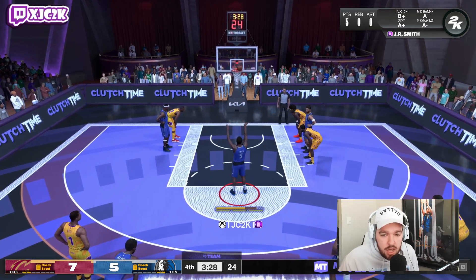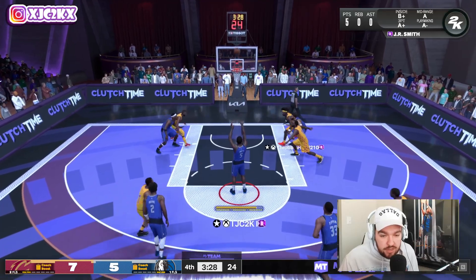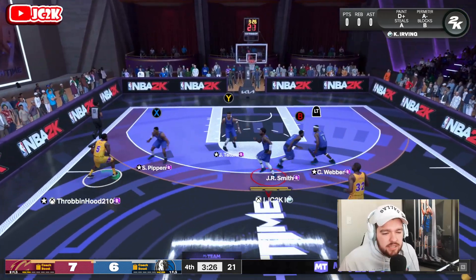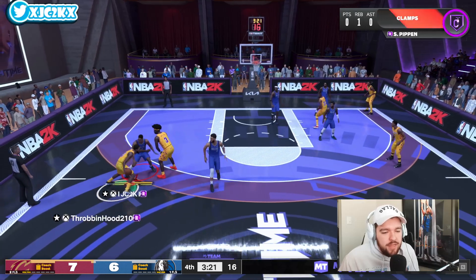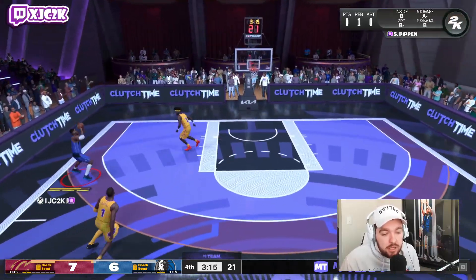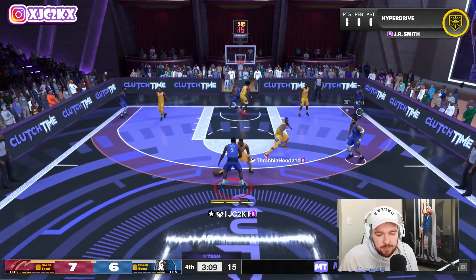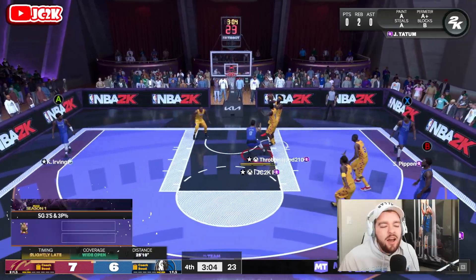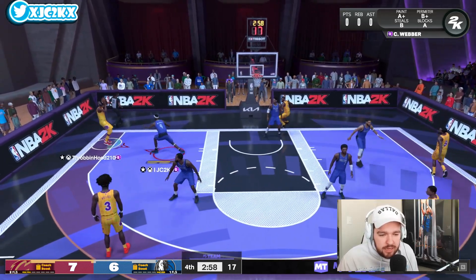First free throw — slightly late, 69 percent. His free throw rating is actually pretty solid and it's a faster free throw than I thought. Second one — slightly late, 78 percent — goes down. You should make most of your free throws with JR; it's a pretty easy release. His JR is being guarded by my Scottie Pippen, which is not a favorable matchup. JR gets a nice shot animation but just misses it. JR comes off a screen for a pull-up — that's got to be a green, man, that's a good look — but it doesn't go. A little bit annoying.